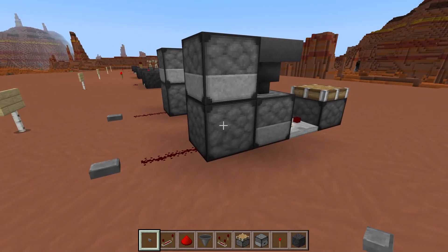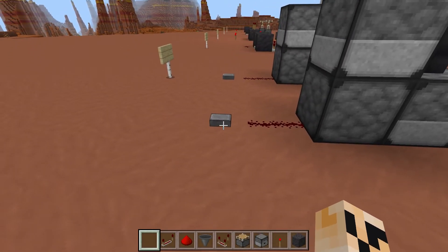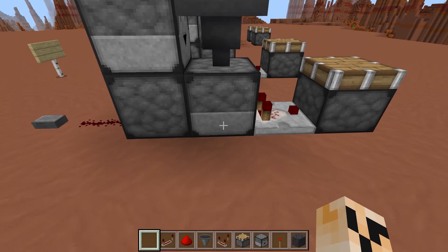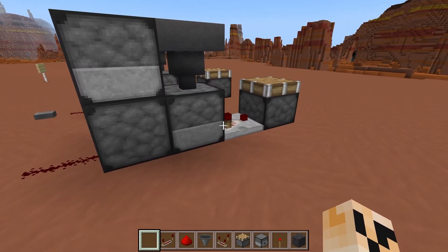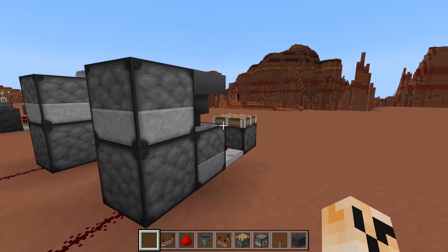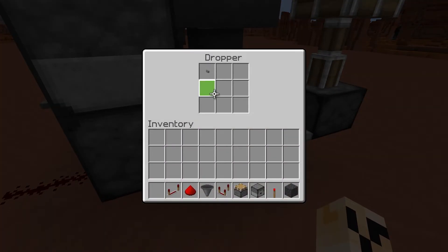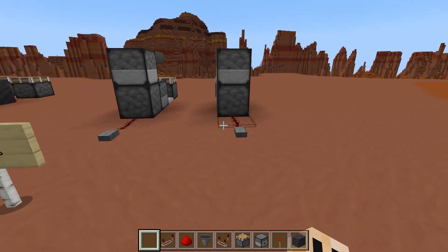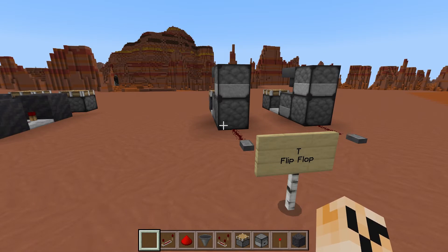In this bottom dropper that's facing up, place any item. What will happen is when you press the button, this will force the item up and over, and then because it's a hopper it'll go down, stay there, and the comparator will read it, providing signal. Press the button a second time and it'll actually suck the item from here back to this dropper where it will stay, turning off the comparator and killing your signal. There's the item — press the button once, it goes up and over and it stays; press it again and it sucks it back out. That is how the T flip-flop works — it can make your devices look more professional using a button rather than a lever.